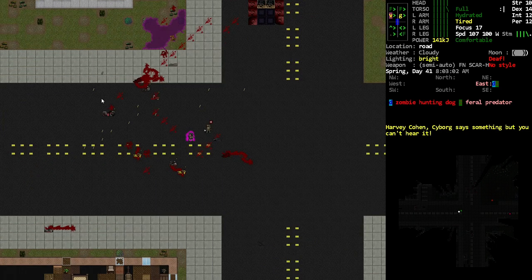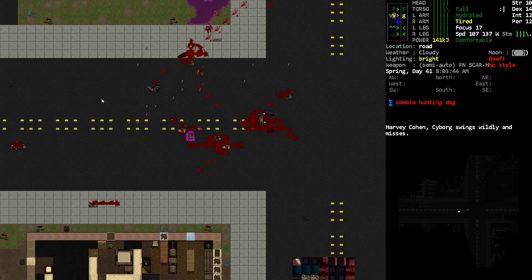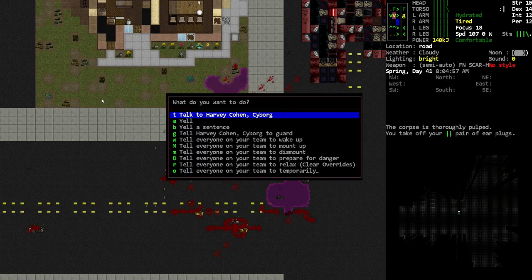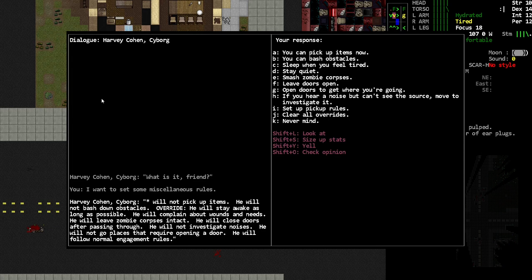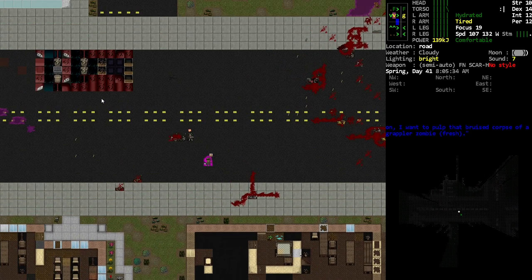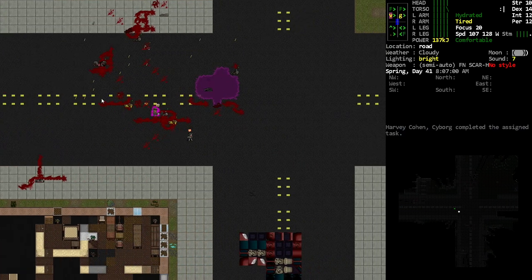I'm actually gonna tell Harvey to smash corpses if he could, but no dice. I'm gonna smash corpses myself and let him take care of the ones coming in — he can handle the hunting dog. Don't they explode? Yeah, they explode. Let's take out our earplugs and talk to Harvey about bodies. Under miscellaneous rules — yes, go ahead, smash zombies. He'll say 'I gotta smash this, I gotta smash that.' I think we're good to go. I'm nauseous from being boomered but he looks okay.